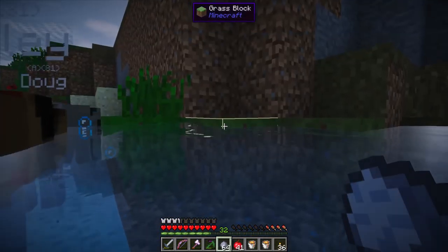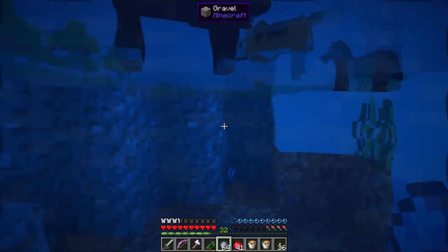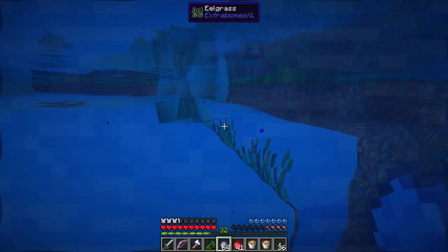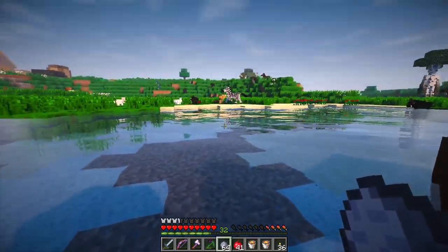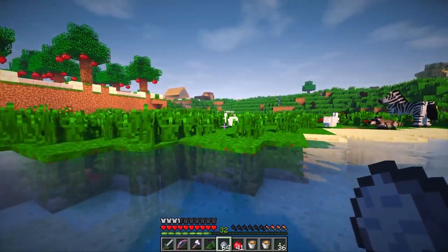We get all this clay because clay is actually quite a good material and it's something that we can definitely use — more rather than less — because we can make bricks and stuff out of it as well, which is pretty cool. We have all the clay. All the dogs are having a little swim, which is good. Doug doesn't really like swimming — he's a pug and pugs don't like to swim. That's just a known fact.